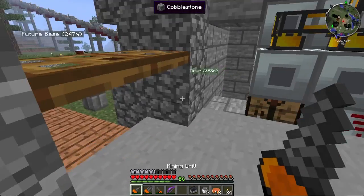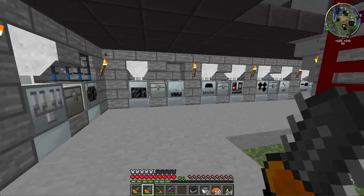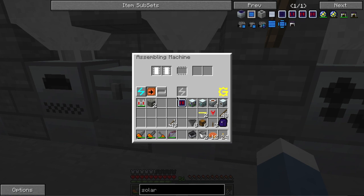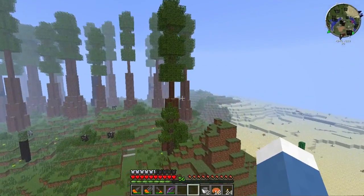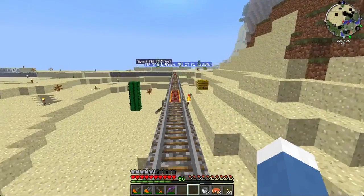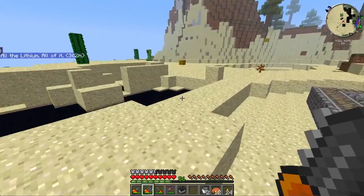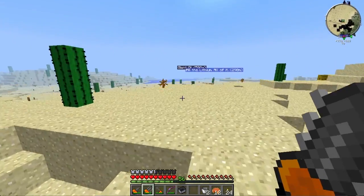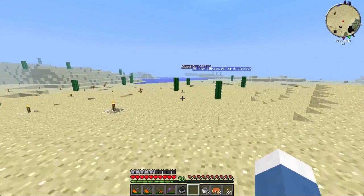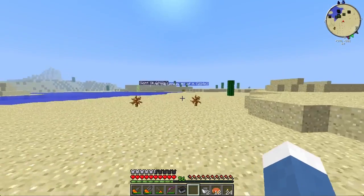I'm wondering if I should pick up the clay with my drill or with my chainsaw because there's silk touch on it. I think the chainsaw might be better. Unfortunately I can't get a second instance of Feed the Beast running on this computer — I'm having trouble trying to install or export it to MultiMC, which is what most people use to run multiple Minecraft instances. It doesn't load the mods, just loads Minecraft 1.5.2.